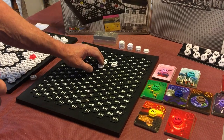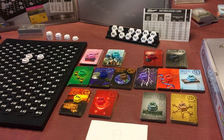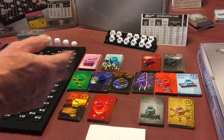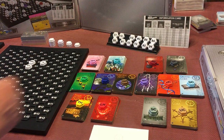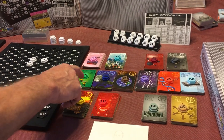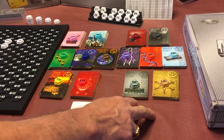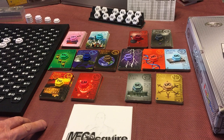The person who forms the connection picks which company to create. There are 14 different companies — seven hotels and seven corporations. The two top-tier hotels and two top-tier corporations start at $400 a share. The middle three hotels and three corporations start at $300 a share, and the four lower companies start at $200 a share.